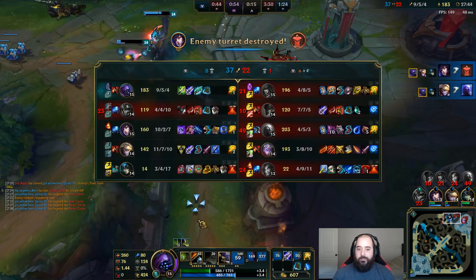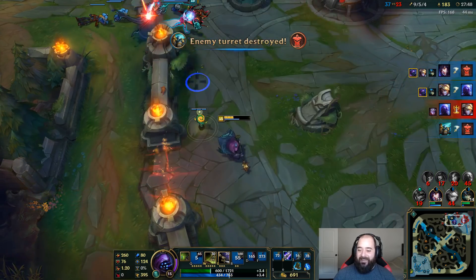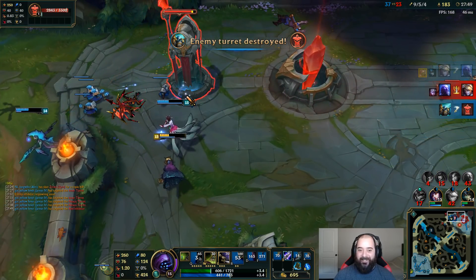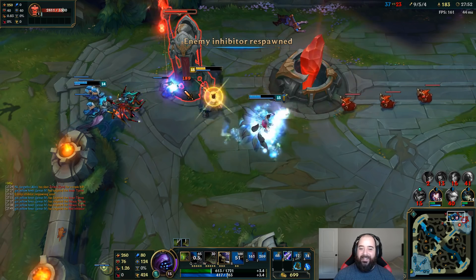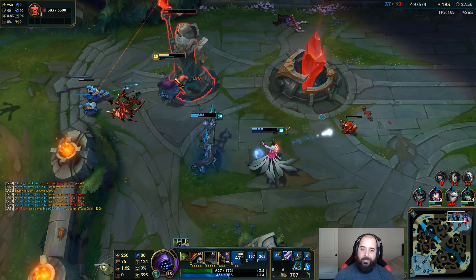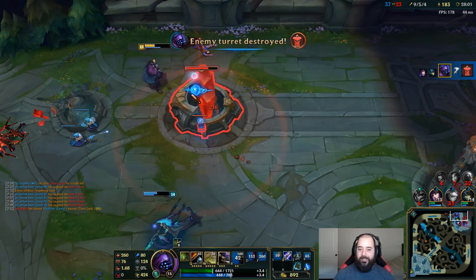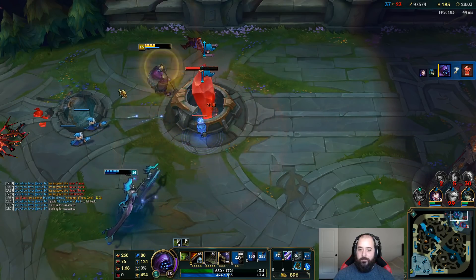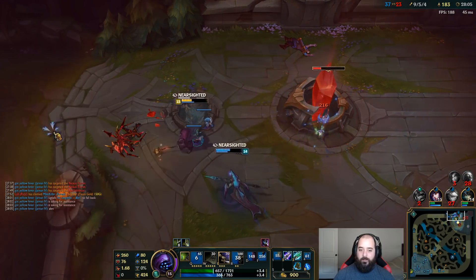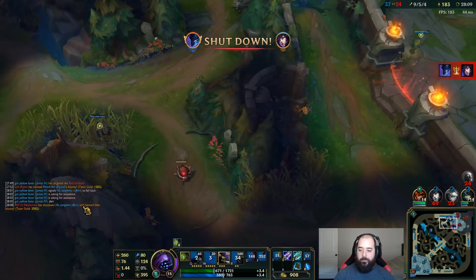This build would have been better in the split if they didn't have like two global ultimates — that's kind of what got me. They have Nocturne ultimate and then a global from Ryze too, or mini globals I guess. They count nonetheless, because ideally I want to be split pushing super hard with this build.